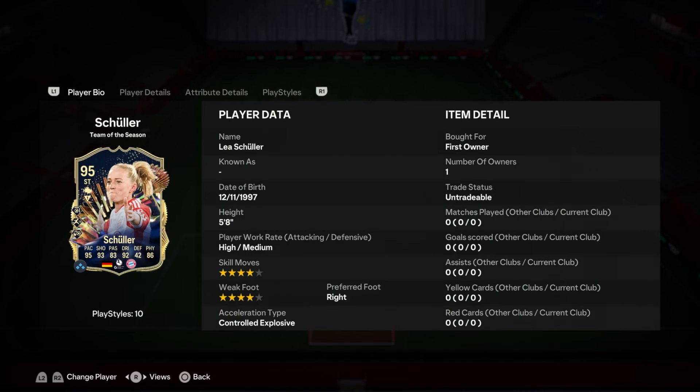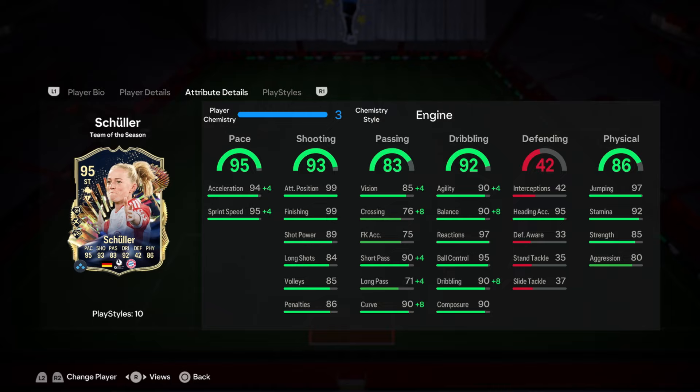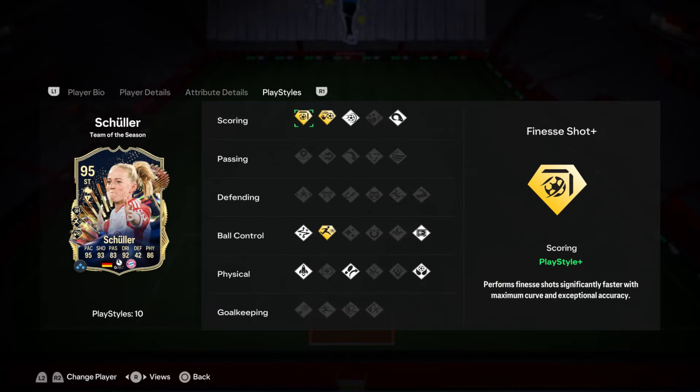We've got Shula here as well, who's very, very nice. Unfortunately, she doesn't have five-star anything. But she's got incredible shooting, incredible pace, incredible dribbling. And she's got Finesse Plus and Rapid Plus, which is amazing.